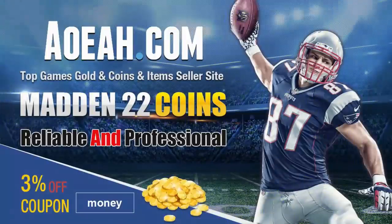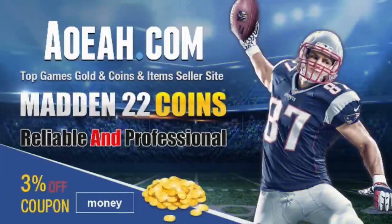But like I said, this is just a super glitchy blitz. For the cheapest, fastest, most reliable MUT coins in the market, check out my coin sponsors at aoeah.com and use discount code MONEY for three percent off — link in the description below.